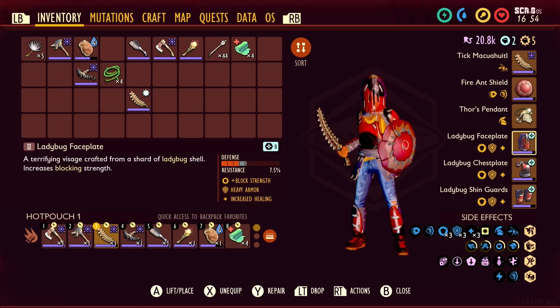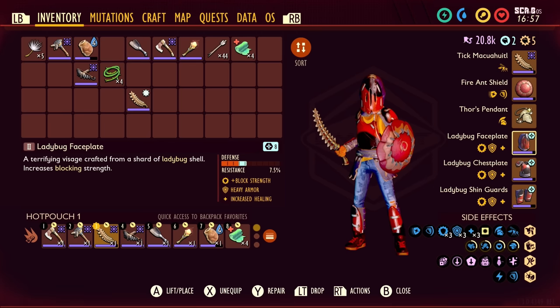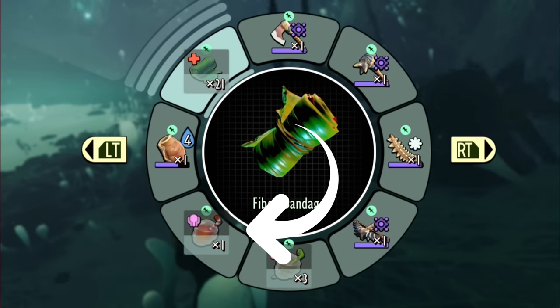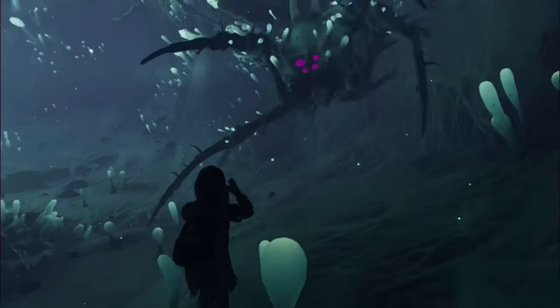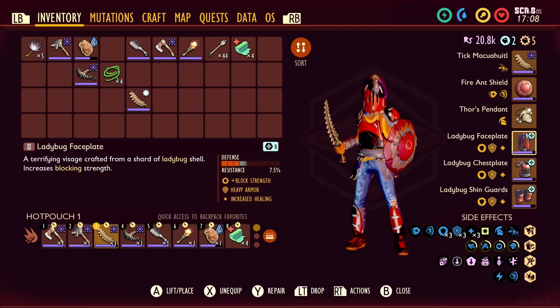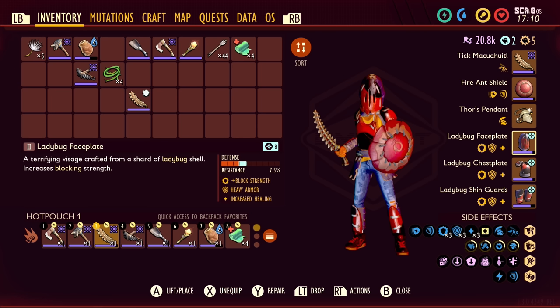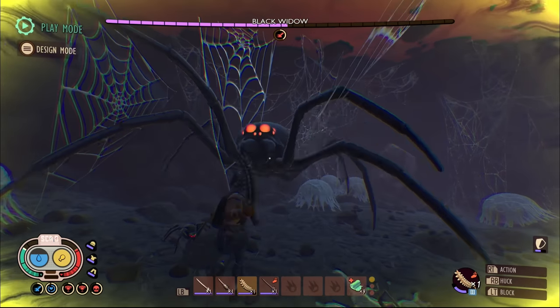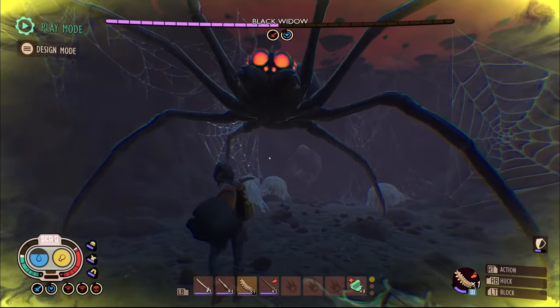Now, on to why this build is so broken and what happened to make it this way. When the Make It or Break It update came out, they claimed they revamped healing in the game - and they did. You'll probably notice that when you take a healing item now in Grounded there's a four-second cooldown buffered between healing items, basically to help the game be more balanced in bigger boss fights so you're not constantly spamming heals. They also buffed healing so you get more from bandages and things like that, and across the board all healing items got a buff as well.